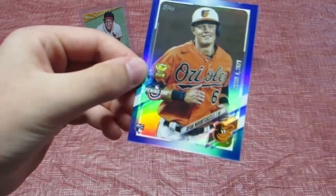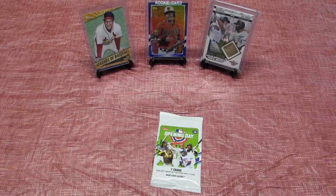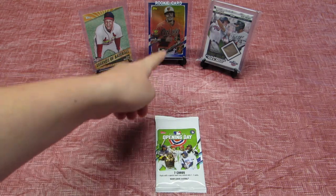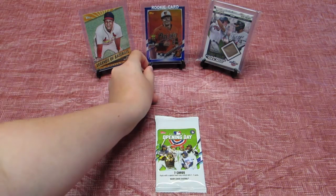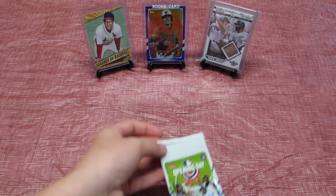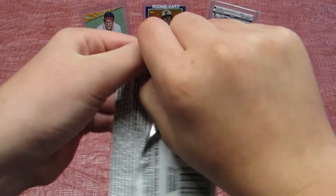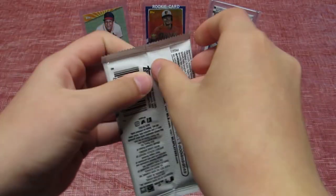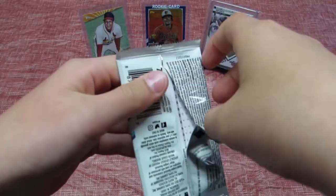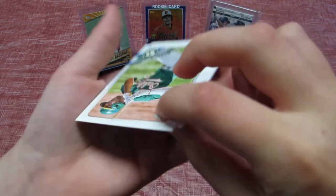I'm not into baseball so I'm not sure who this guy is, but yeah, let's get into the next pack. That card is pretty cool right there — it's a rookie parallel card, looks like a blue parallel. I just heard that mascots are one in three packs and we got two of those, so that's pretty cool. Let's see what we got in here now.